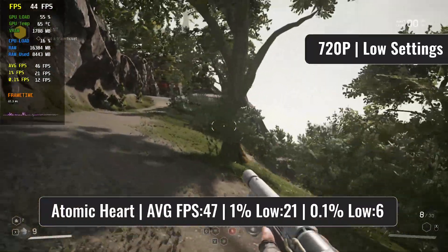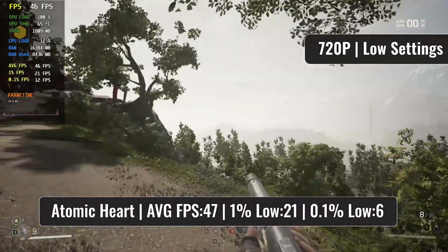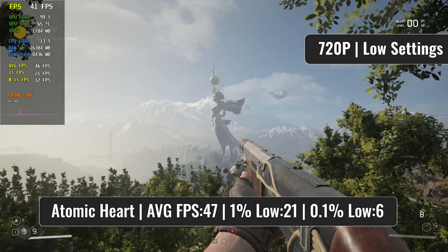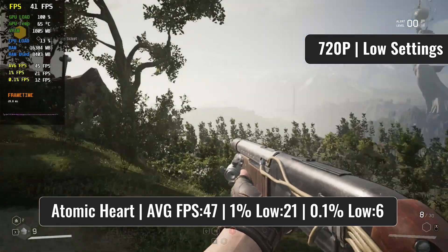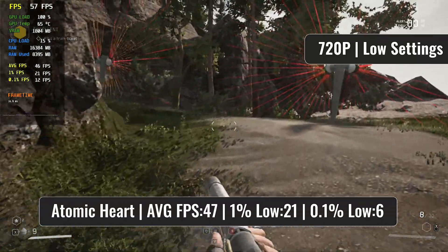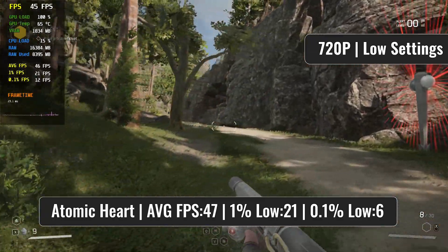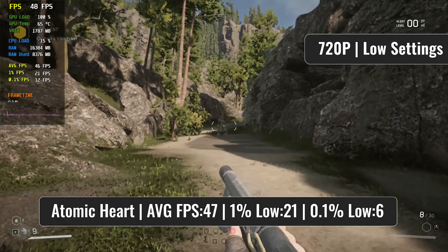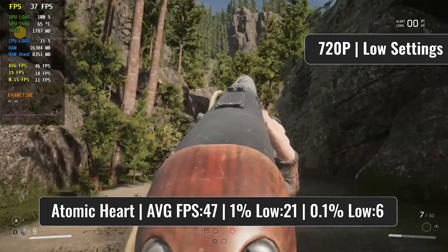Another pretty nice surprise came when testing Atomic Heart. With a nice average of close to 50 FPS, the GPU doesn't disappoint. Once again, visuals are tuned down, which is the only way the GPU can do as well as it does, providing FPS that I think not many would expect from such a GPU in such a demanding game. And of course, you have the ability to turn on FSR, but in my opinion it's not really necessary.